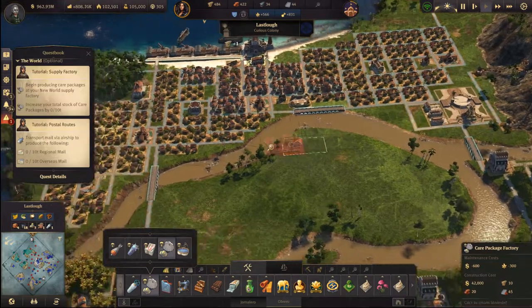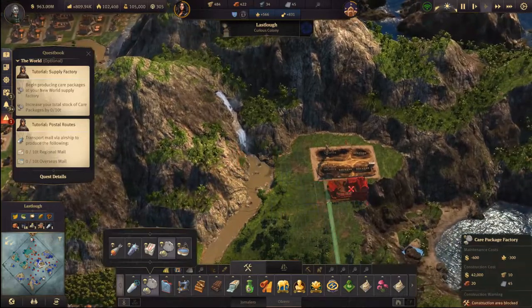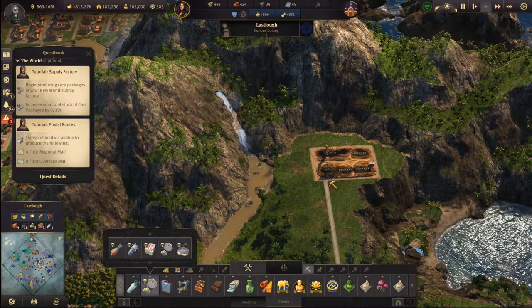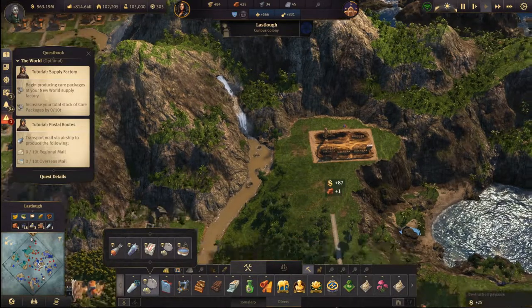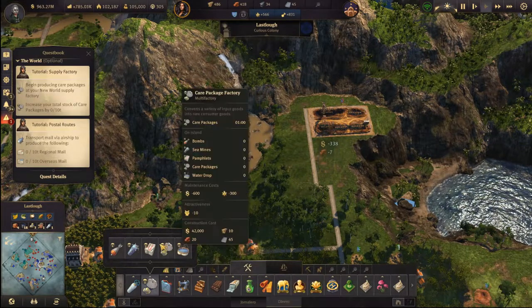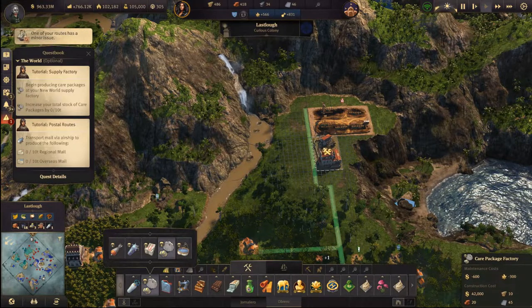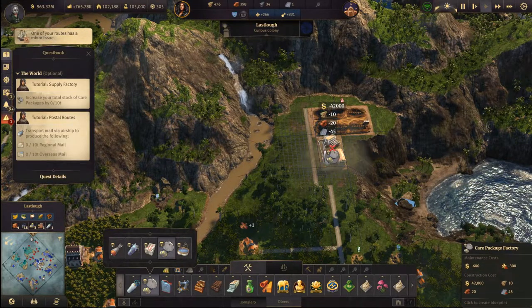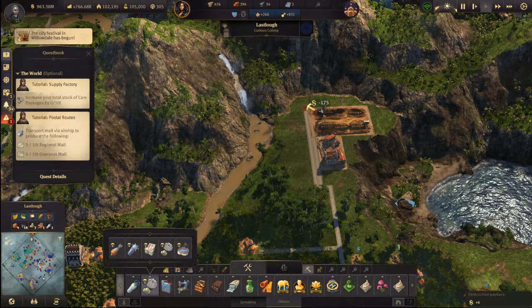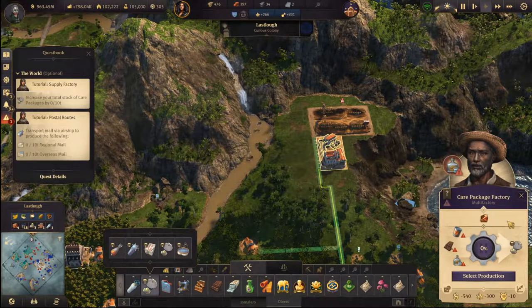Let's look at care package. I am going to say deliver the care package here, and delete this, and do this, and get the care package. There — the people celebrate your leadership!